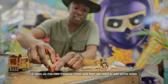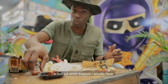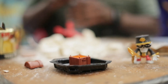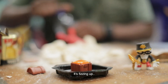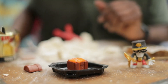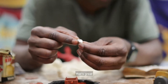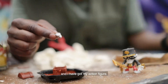What I need to do is open up this little treasure chest and add some water to find out which treasure I actually have. It's fizzing up — what have we got? I've got my watch — that's great. And I've got my action figure. This is cool.